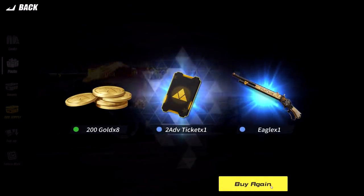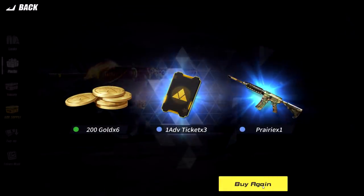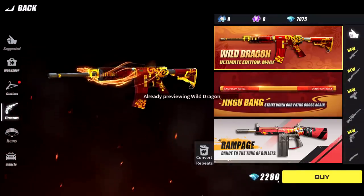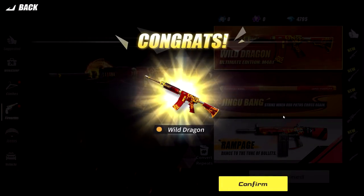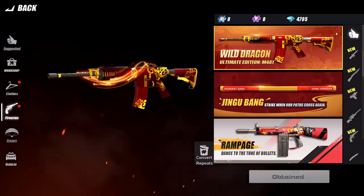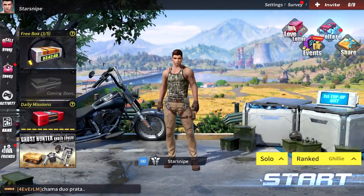We're getting some more elite tickets, stockpiling a couple of those, getting a couple skins here and there. Nothing super crazy though — some gold, some garbage, more elite tickets, some mountain area skins at least. We bought a good amount. I wish I could buy multiple at a time. We're not getting lucky. I really do want this gun though, so 100% we're just gonna go and get this puppy right now. We can click over to the Wild Dragon — it's quite the expensive thing, but at least we don't have to keep opening boxes.